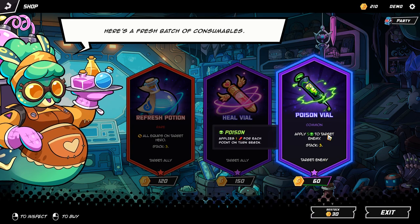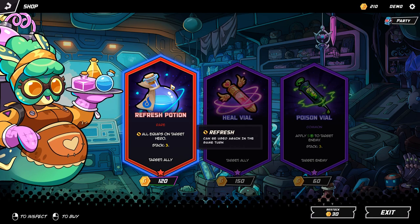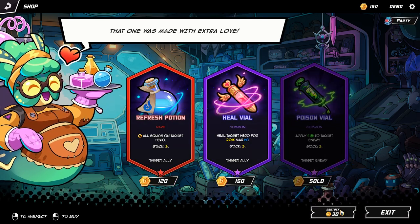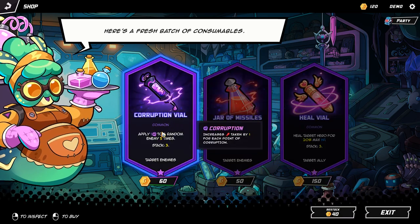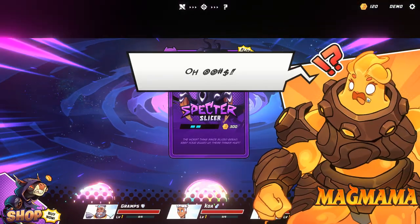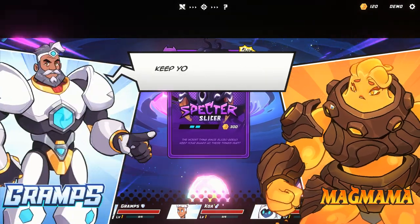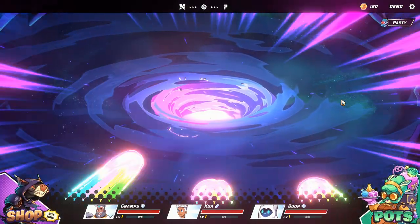Here we are at the shop — Granny is selling those instead of giving them to us, even though she lives on our ship. Maybe we should charge rent in the future because she should give us this stuff for free. I took the missile potion — I don't know how a potion can shoot missiles, but here we are. That's the boss fight for this section.